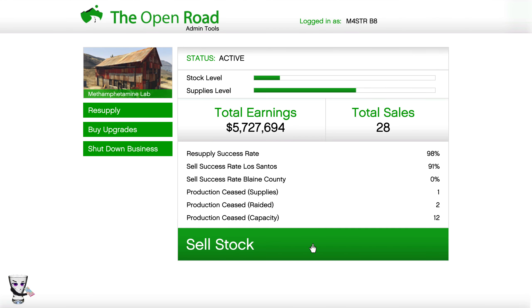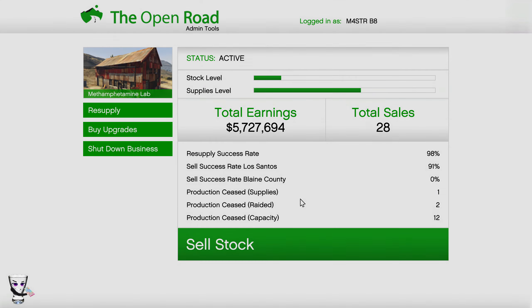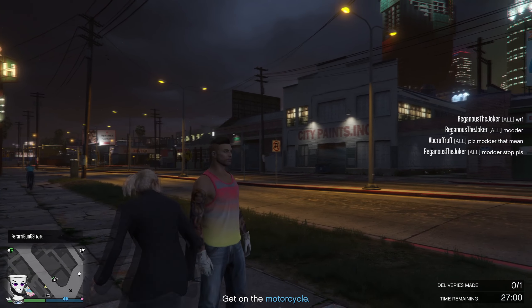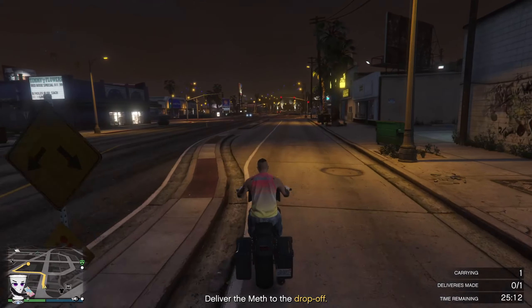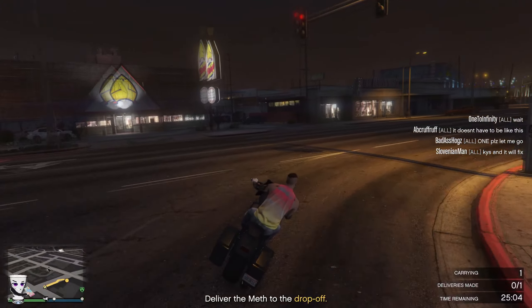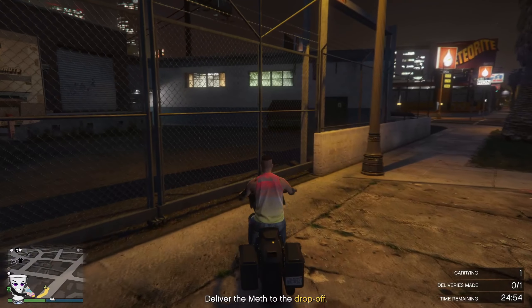Just to prove a point, we're going to sell stock at the Los Santos location because you get an extra 50% on top of what you make, plus with people in the lobby you gain an additional percentage bonus. Motorcycle product sales are the easiest — it makes everything a lot easier when no one is modding and messing things up. A modder left so we can continue — we're still going to make over $60,000 and it only took a few minutes.